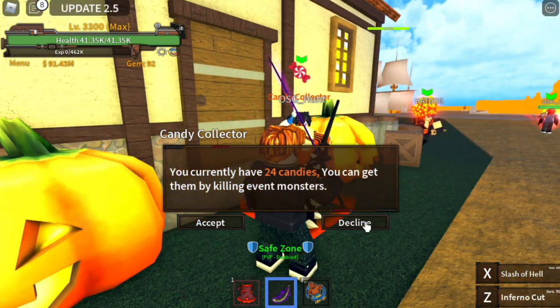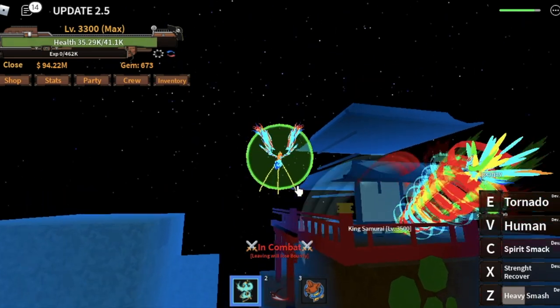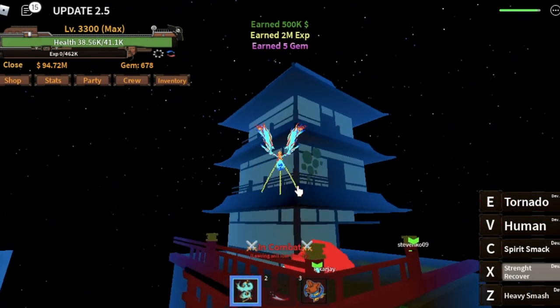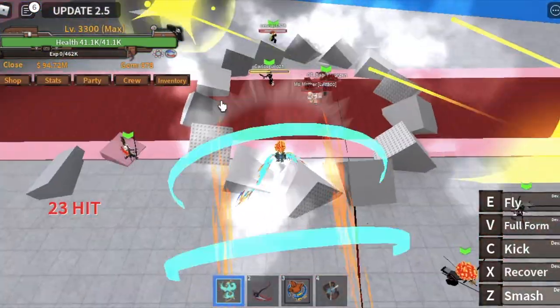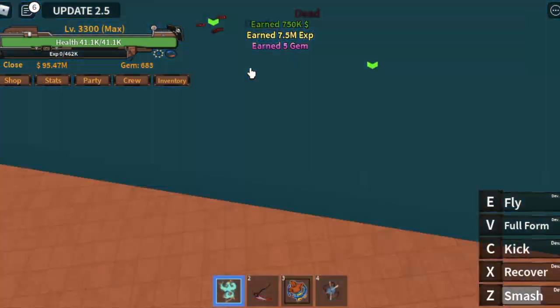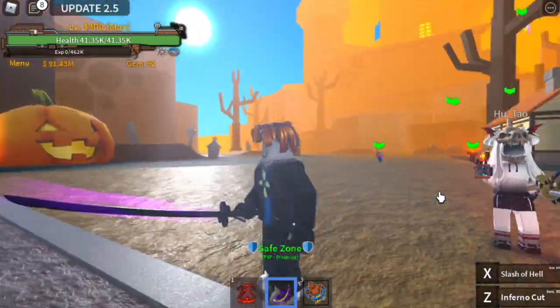The candies I earned from Sea Beasts a while ago didn't count — I'm not sure why, but I think the developers are fixing it. Also, you cannot get candy from the Black Swordsman, and no candy from Big Mom the new boss either. So the only ways to get candies are from Sea Beasts and Jack O'Lantern.